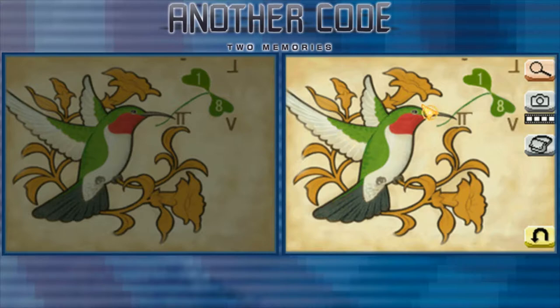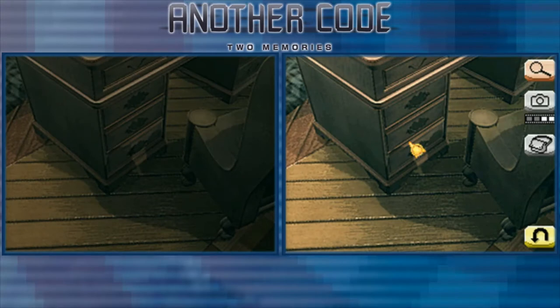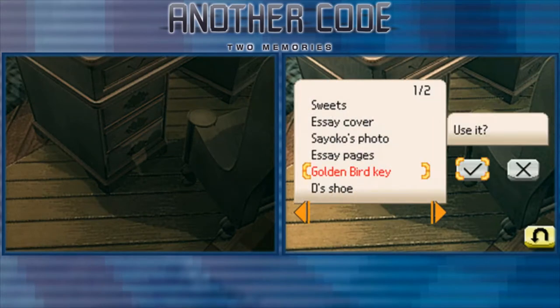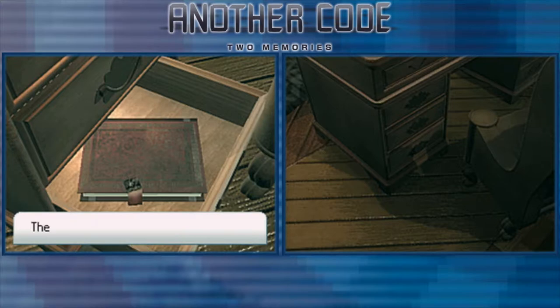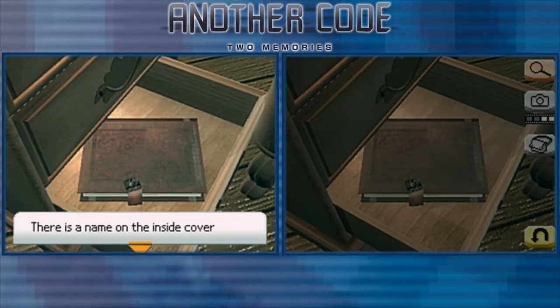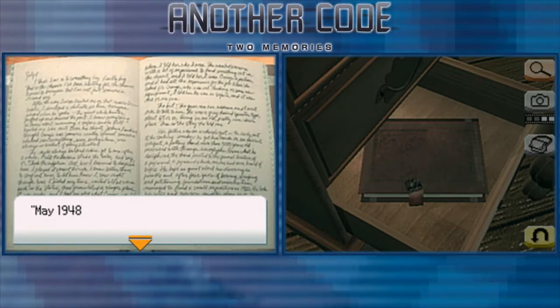So that's the thing I didn't include last time. The next thing I overlooked in the last playthrough was this drawer. I realized after I finished the playthrough that I didn't open this drawer down here. You have to use the golden bird key, which we got in the bottle long ago. And there's a diary — it's an old diary. There's a name on the inside cover: Lawrence Edward. May 1948.